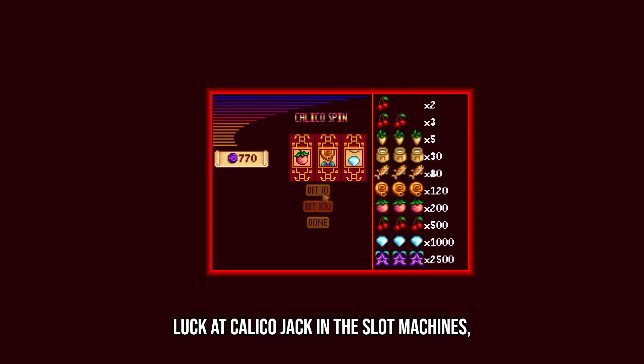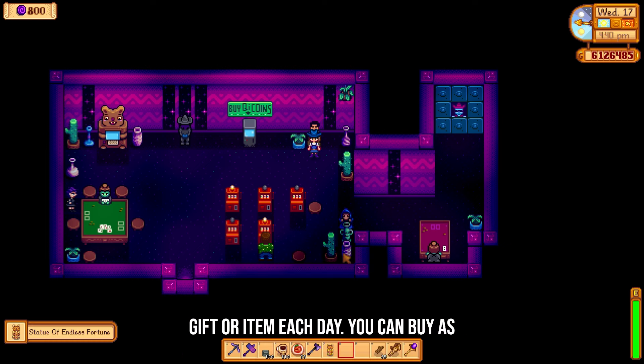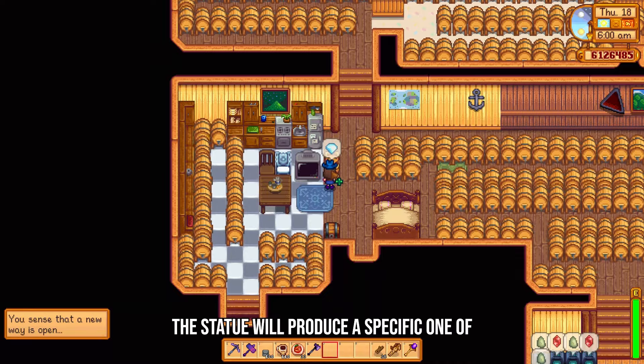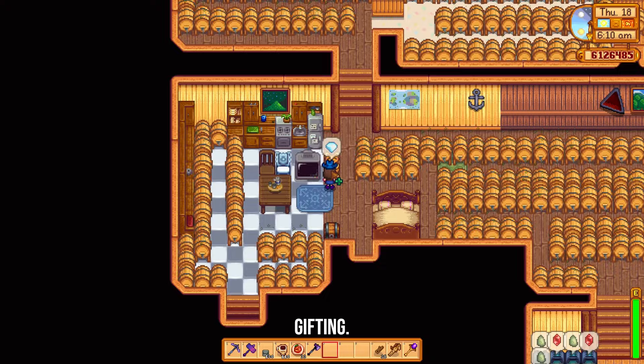Besides trying your luck at Calico Jack and the slot machines, you can also purchase the Statue of Endless Fortune here, which produces one gift or item each day. You can buy as many of these statues as you want. On a villager's birthday, the statue will produce a specific one of their loved items, making it perfect for gifting.